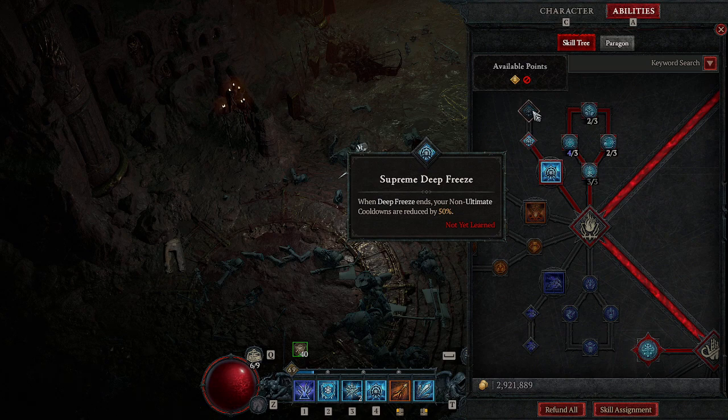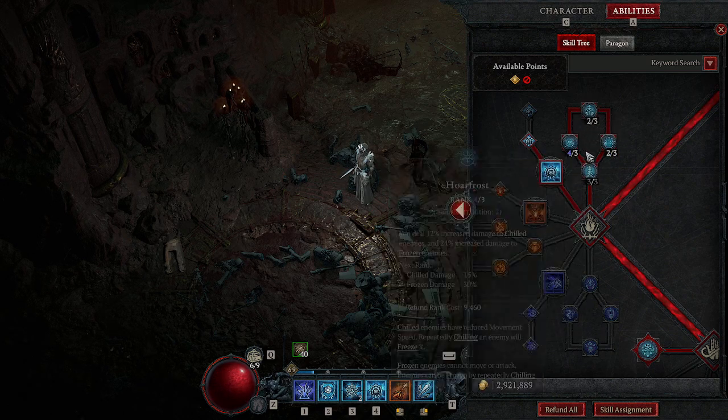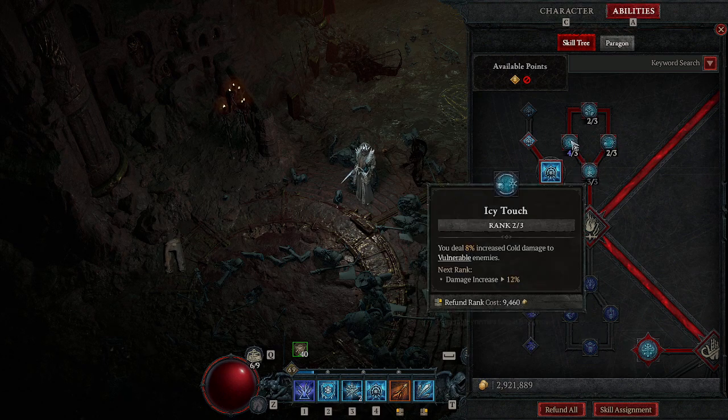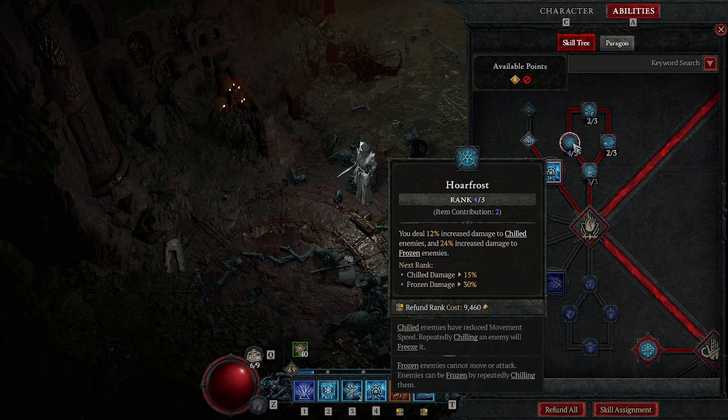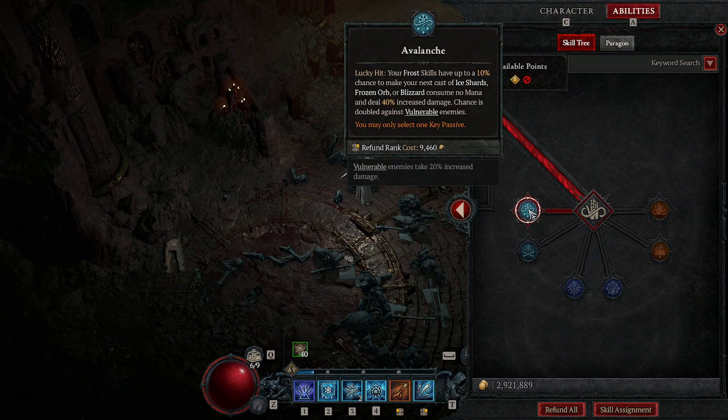Then we'll put three points into Permafrost — you want three in all of these. I obviously can't put three into all of them yet because I still haven't gotten three skill points from the Renown. It will be three, three, three, three if you have all the Renown. Then we come down here and get Avalanche, which helps with healing damage and doubles against vulnerable enemies. Whenever you put it into a passive slot, it will give you a free charge on your Ice Shards. I have two of them right now, so I get to do Ice Shards twice for free back to back sometimes, which helps because it does eat mana.